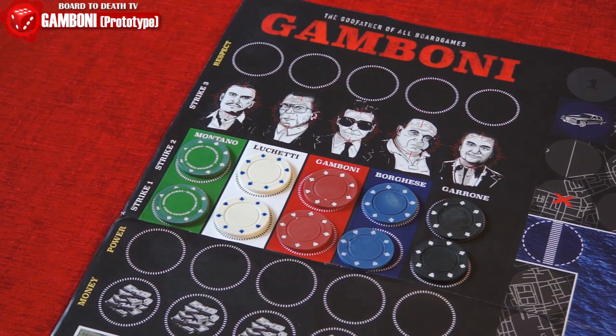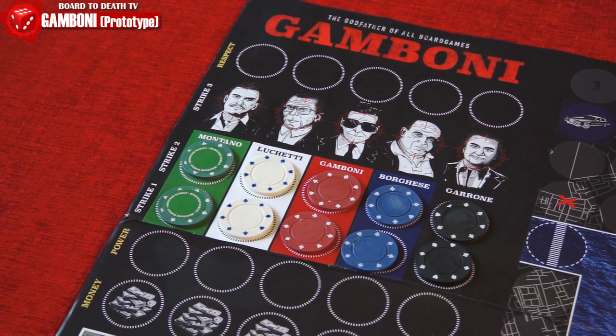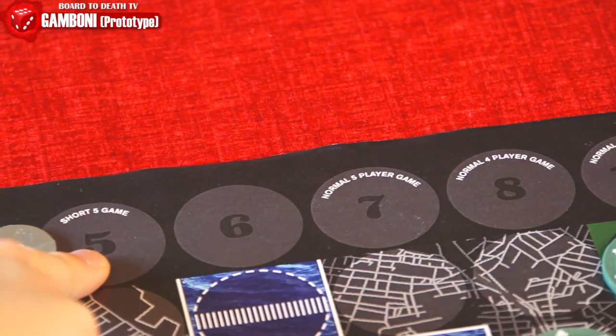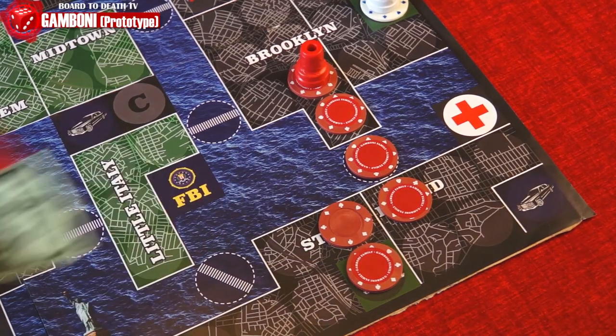Once set up, you're ready to vie for control of New York City. Each family has their own special abilities. The board will have a victory point tracker for each family, and you score points depending on actions you do. Depending on the number of players, you'll play a certain number of rounds. Now let's take a look at what you can do on your turn.